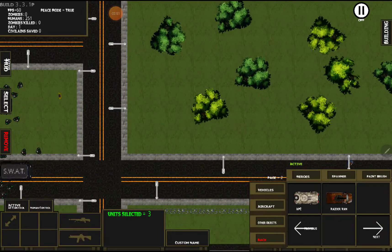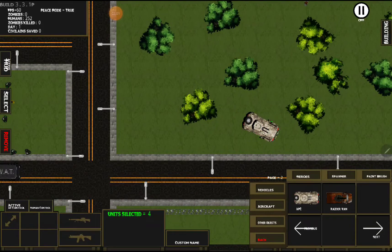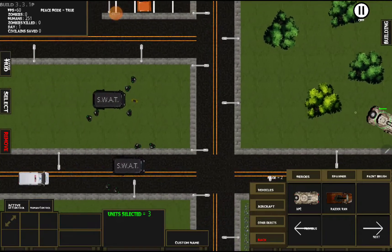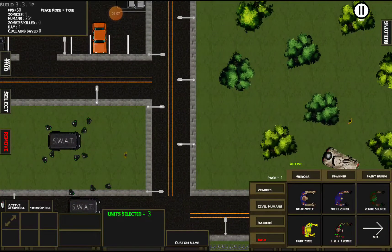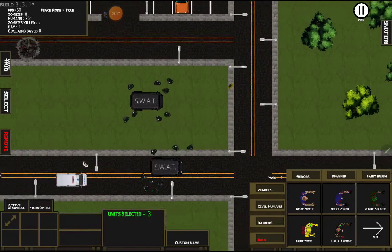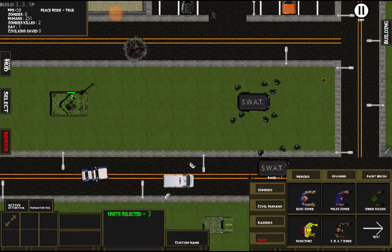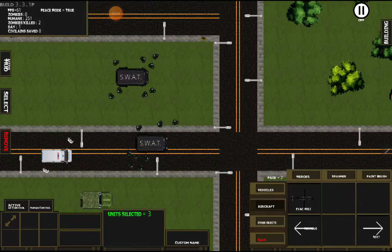We have the APC, which is similar to the tank — it can drive around and has a turret on it. If you open it, it only has one soldier at the moment, though I believe some things are gonna be changing on that. If you put down a zombie you'll see it can shoot, same as the tank. Unlike the tank, the APC does not have a reload period. The tank and the APC do have a lot of hit points.